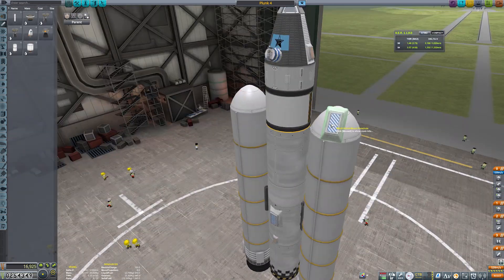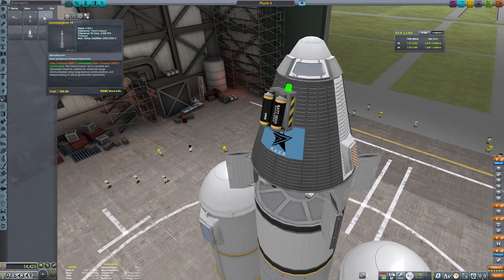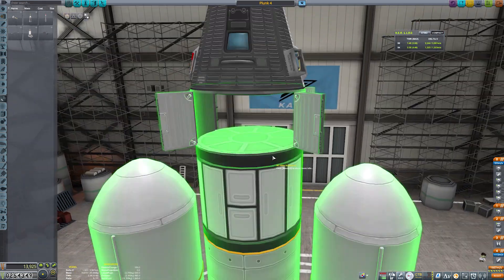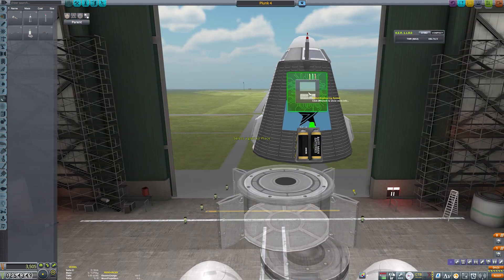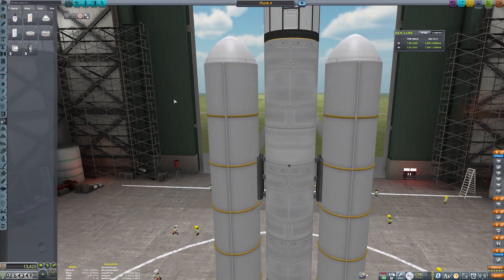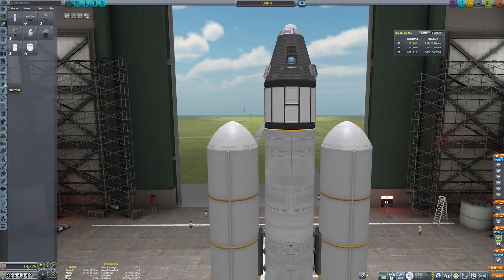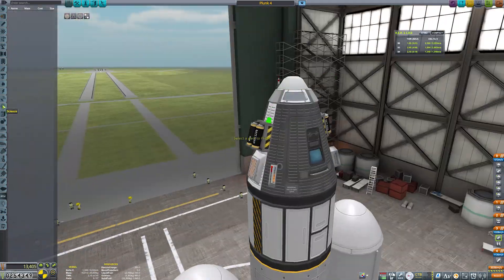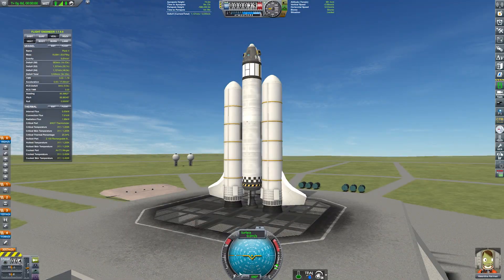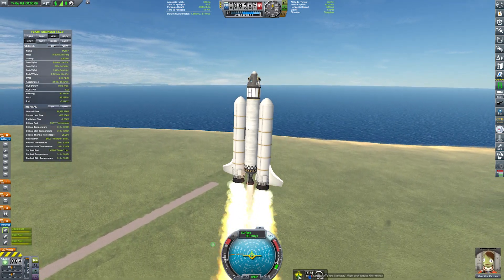We're back in the VAB — let's send up Plunk 4 to grab a bucket load of science. We're swapping those smaller T200 tanks for the new T400s, giving ourselves a bit more delta-V and reducing our part count. We're moving much of the science onto the command pod exterior to keep the upper stage the same length, and swapping the swivel engine on that stage for the Terrier for use in space. We're also swapping the core stage engine for the more powerful Reliant, and adding winglets to the SRBs for a bit more gimbal authority. This brings us up to a healthy 5,200 metres per second of delta-V, with almost 3,000 metres per second before we get to separation.